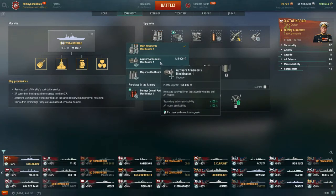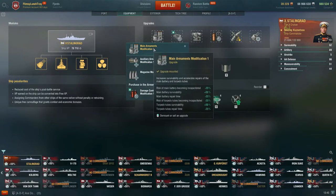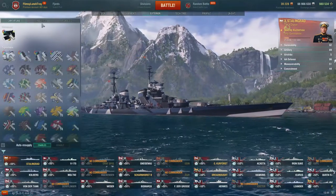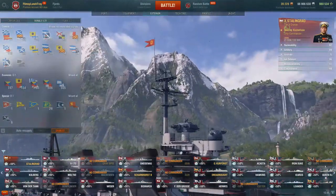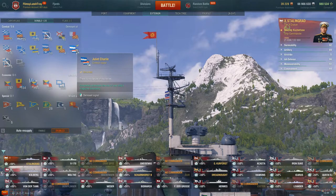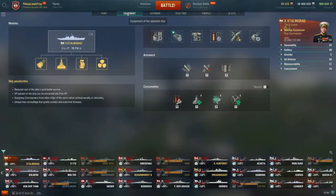Auxiliary armaments: secondaries on the ship are okay, AA is also decent. But again, the main battery is where you want to invest. You don't have to worry about taking Magazine Modification, which reduces the risk of your ship's magazine detonating by negative 70%, because if you're playing random, ranked, or clan battles, you're going to take an Angled Combat Signal which completely eliminates the risk of your ship's magazine detonating.